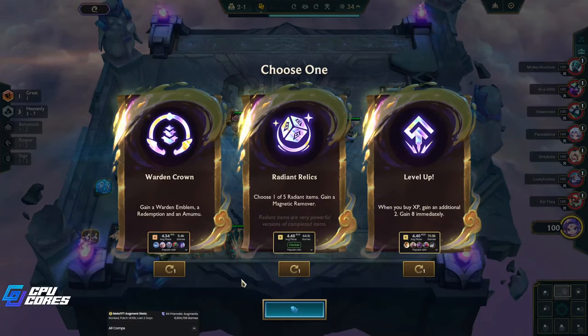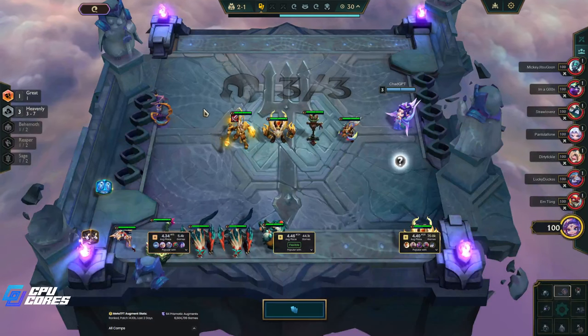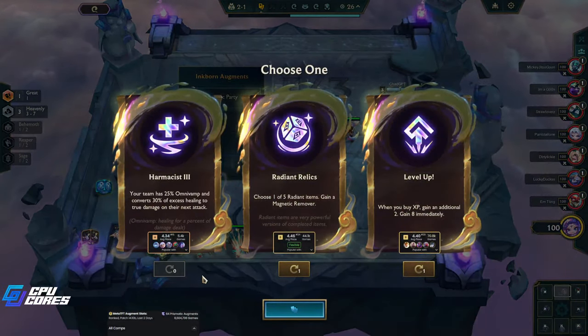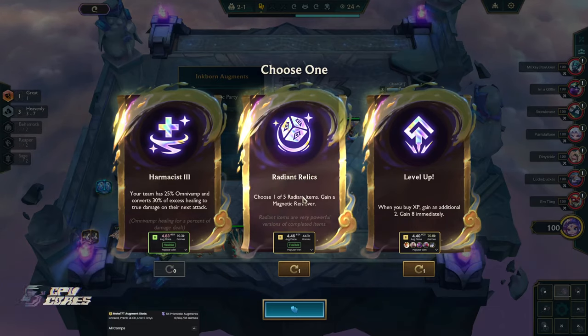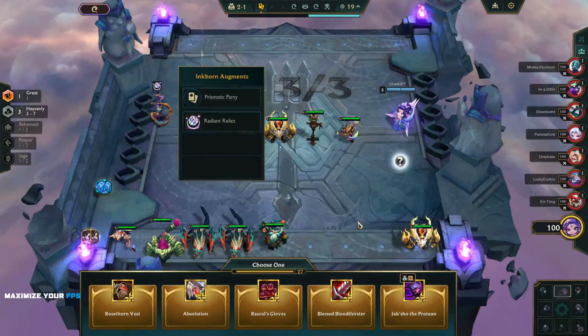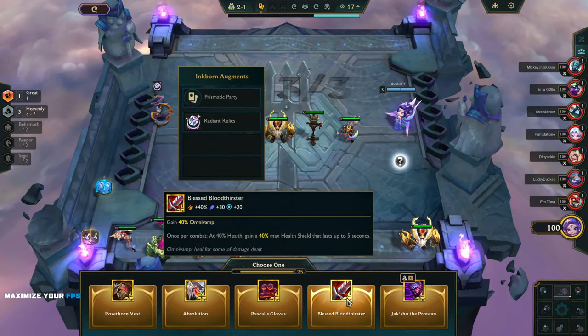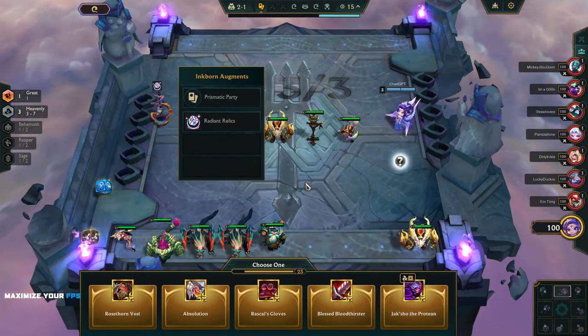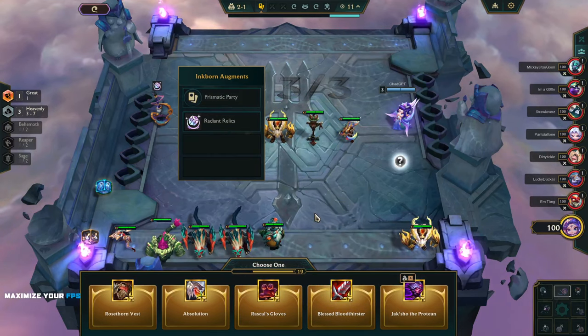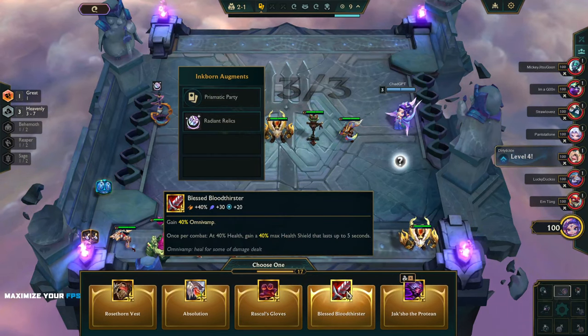Welcome back to some TFT with me, mcrathy. We're playing Chonk's Treasure Prismatic Party, so it should be pretty crazy. I'm thinking about going relic items because we got a blessed Bloodthirster — that's insane. We got a Wukong. I've already got it, I should have made that Bloodthirster on him.